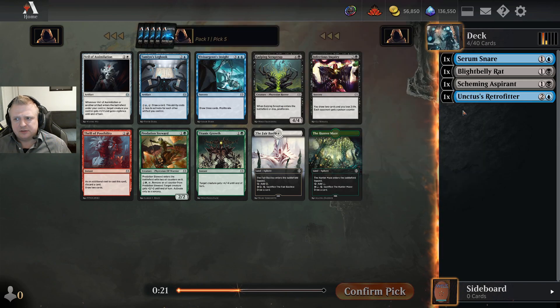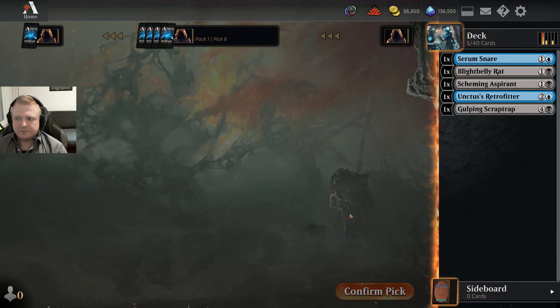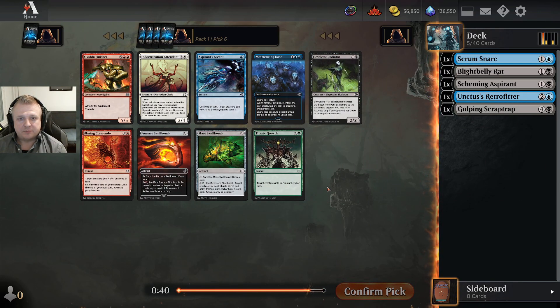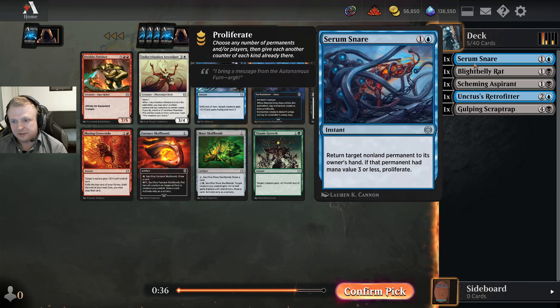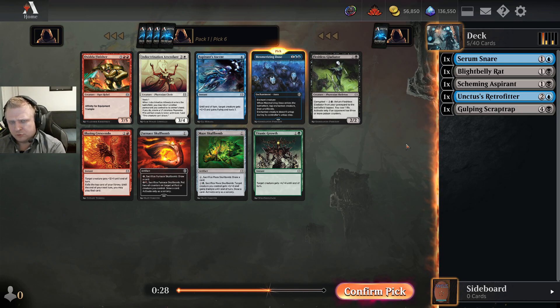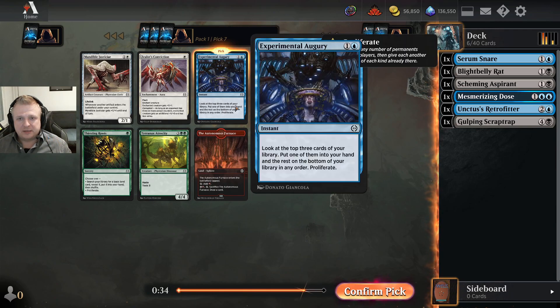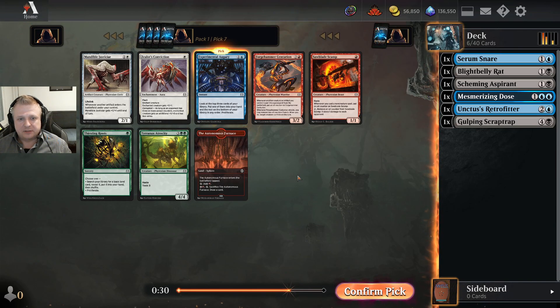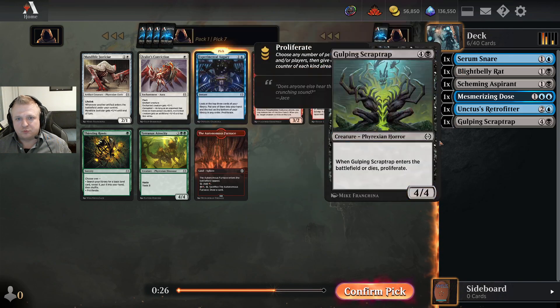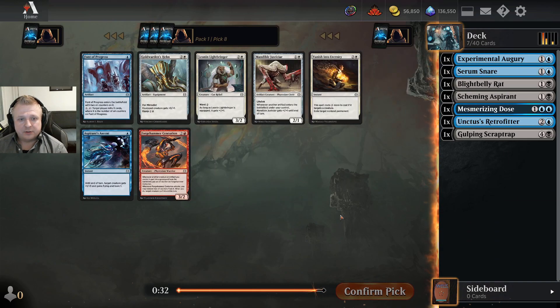I quite like the double proliferating here. I don't have anything for the Retrofitter yet but let's hope I find something. I'll take the Pipe Drop. Mesmerizing Dose is a pretty easy pick here. If I'm going proliferate, I don't know yet what I'll be proliferating in this deck — hopefully I find the two-mana blue common that's a one-three and gets all counters when you play non-creatures and becomes unblockable. Let's take the Dose. Experimental Augury — sure, I'll take it. I don't want too many at two mana, but it works.